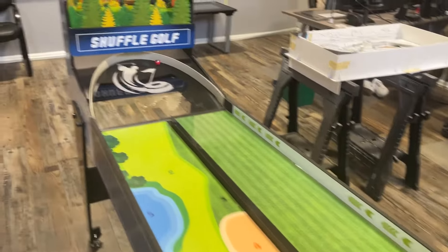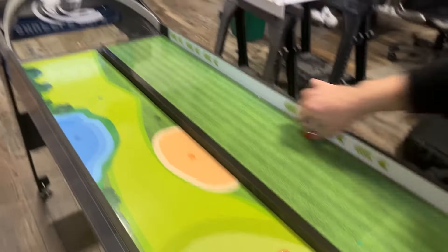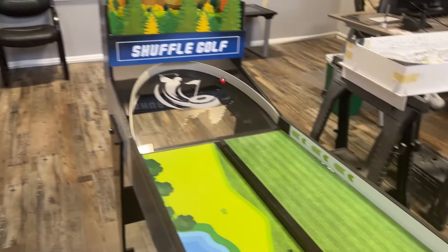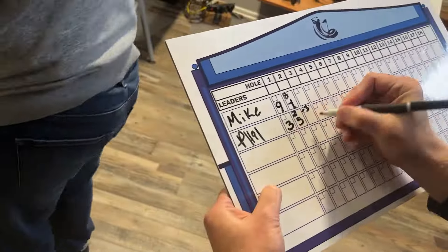Now we move on to hole three. Phil's first shot is a negative one. His second shot is also a negative one, and the same for his last. Total for the round is three under.